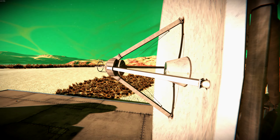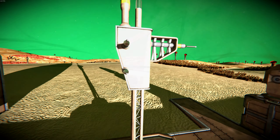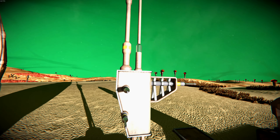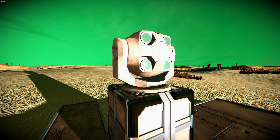This can be extended indefinitely by building any of these. The dish and antennae have a max range of 50,000 meters, but the laser antennae has no max range.